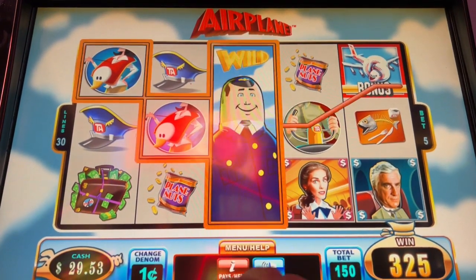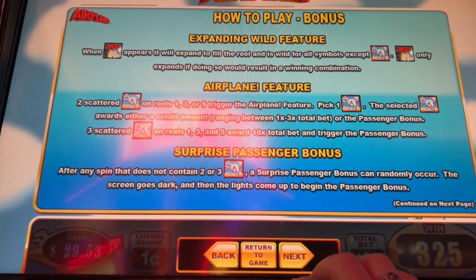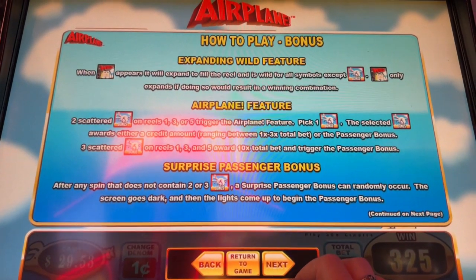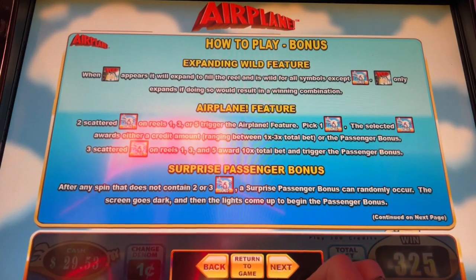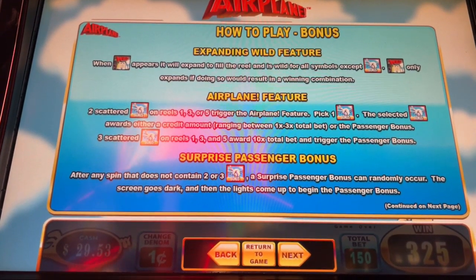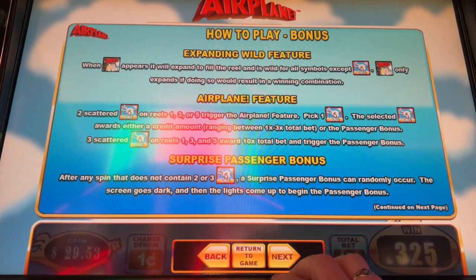That helps. Let's look at menu help. Okay, so there's your pay table. When you get a wild, it'll expand to fill the reel. Two scattered bonus airplanes on reels one, three, or five is going to trigger the airplane feature. Then you pick one and the selected one awards either a credit amount or the passenger bonus. You get three of them, you get 10 times the total bet and you trigger the passenger bonus. There's a surprise passenger bonus after any spin that does not contain two or three — it can randomly occur. The screen goes dark and the lights come up to begin the passenger bonus. Well, that's cute.